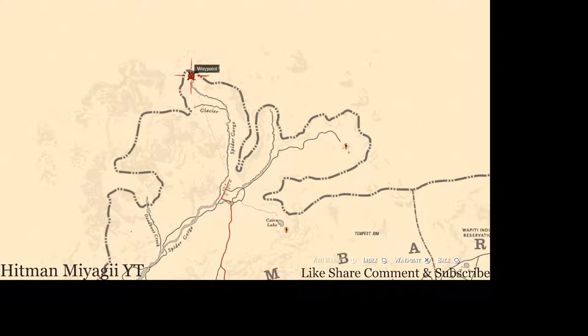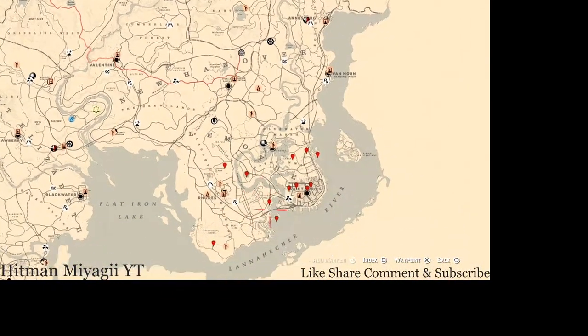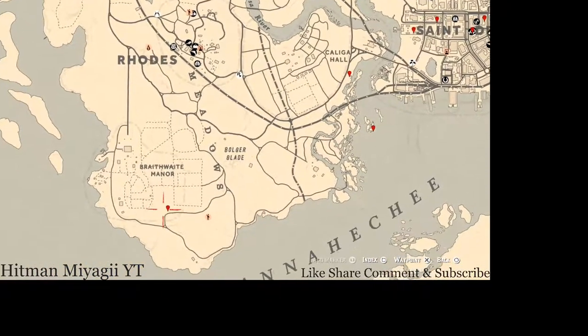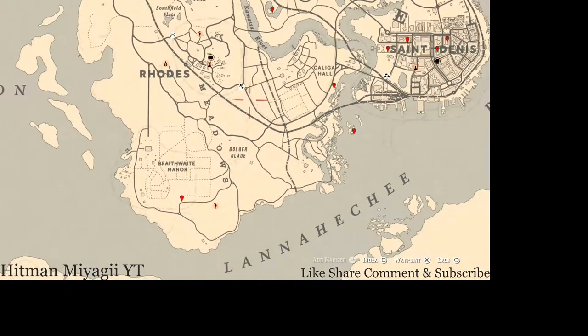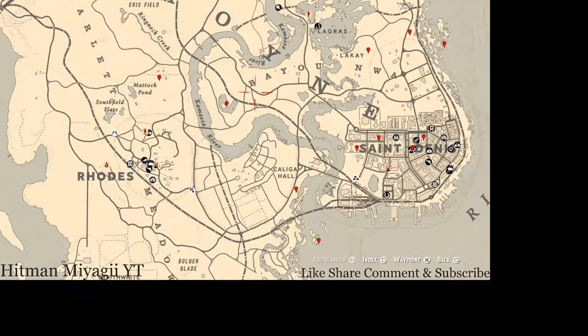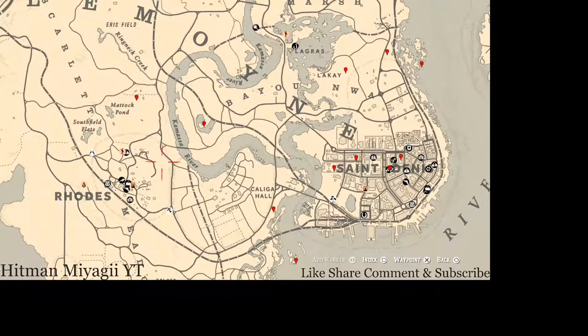There's a bird egg all the way up here if you want to go get that — that's a honk egg. But let's get down to the Lemoyne area of the map. There's a marker down here that's an arrowhead.